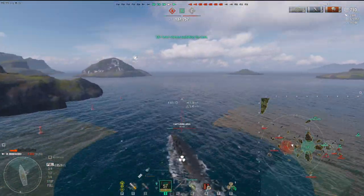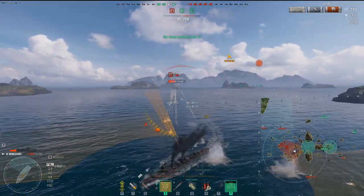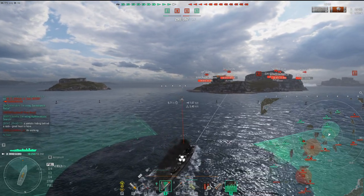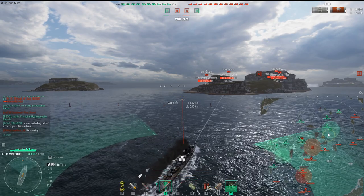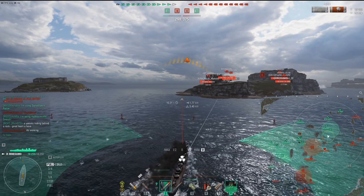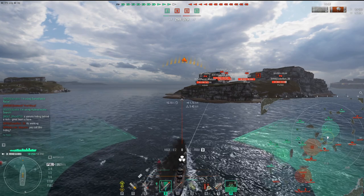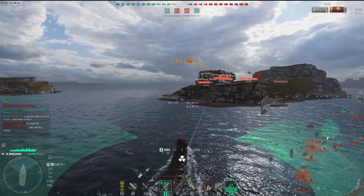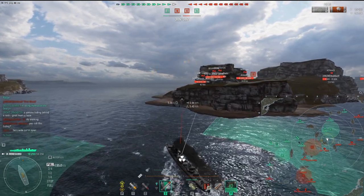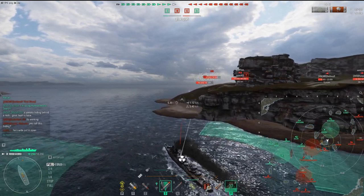I pop smoke, wait till the carrier flies over, leave the cap, spot, do my job as a good destroyer player - that's pretty much it. Just sailing around capping points. It's really difficult to do anything - can't use the guns effectively, all I've got is torpedoes. Then I'm permaspotted by the carrier. Really all I found fun about this ship was capping and spotting. I outspot almost everything. I'm just trying to find an opportune moment to switch to the F3 torpedoes. Meanwhile, Yamato hiding behind a rock - great team.